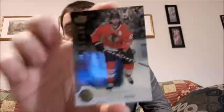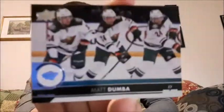Second pack — I actually feel something good in there. Tobias Rieder, Ian Cole, and here we go — Duncan Keith Shining Stars! I'm not sure what the regular Shining Stars value is but I'm estimating maybe three to five bucks — I'll put a link in the description. Also Jordan Staal and Matt Dumba on one of the triple base cards. I'd rather it be a red variant but it is what it is.